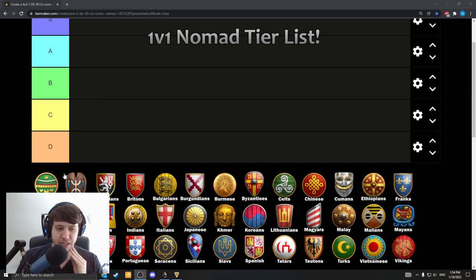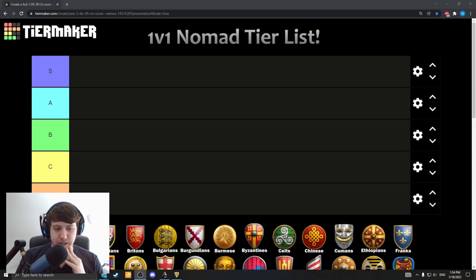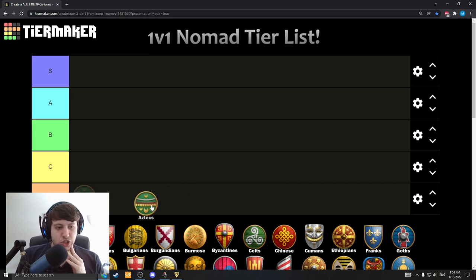D tier will obviously be the worst civs. With that in mind, let's get into this. Aztecs — probably C tier.